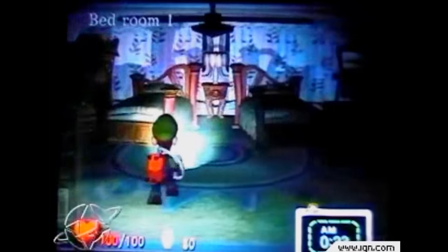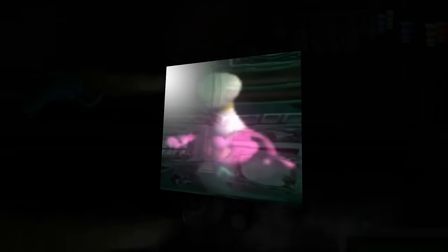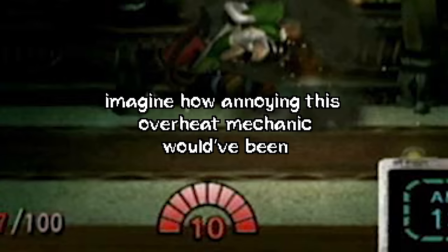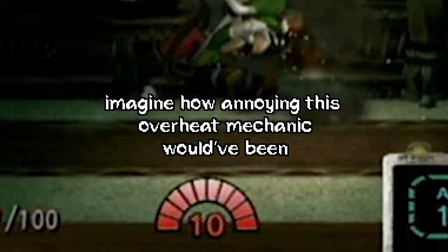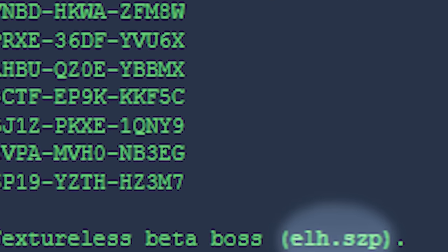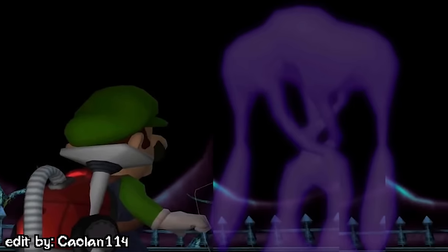Luigi's Mansion is filled with unused content — mainly cut changes to the main gameplay, like the fact your Poltergust could overheat, or enemies like the chef portrait ghost cut from the kitchen area. But when it comes to what we're talking about today, I don't know if those cuts were better. In the files for the game there is a file named ELH.SZP, and it appears to be a cut enemy or boss character from the final Luigi's Mansion.